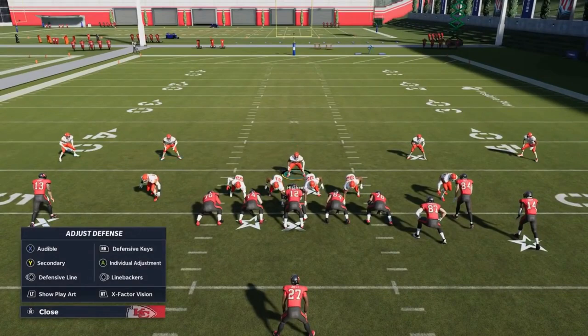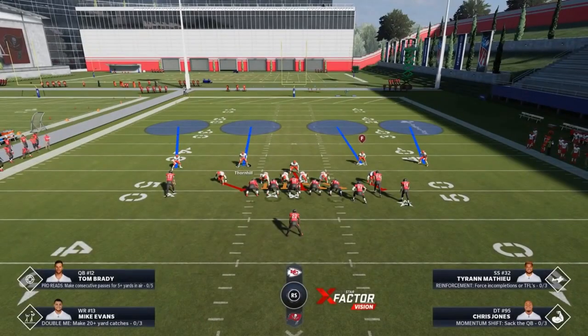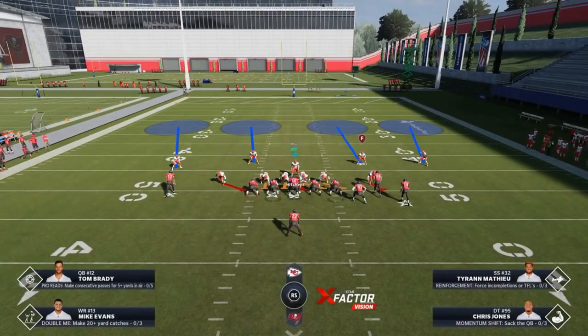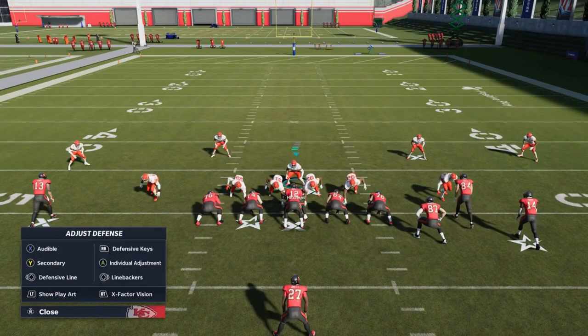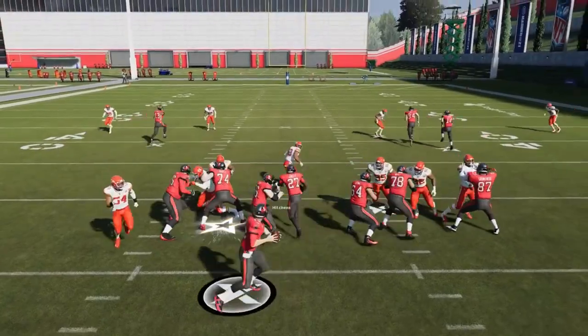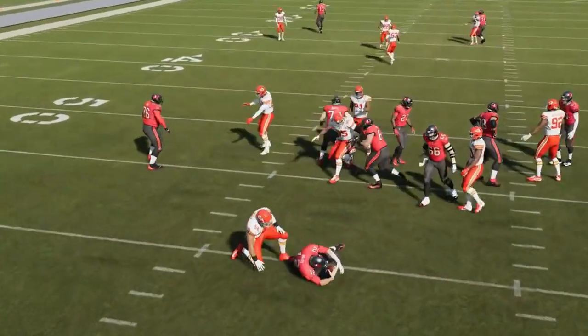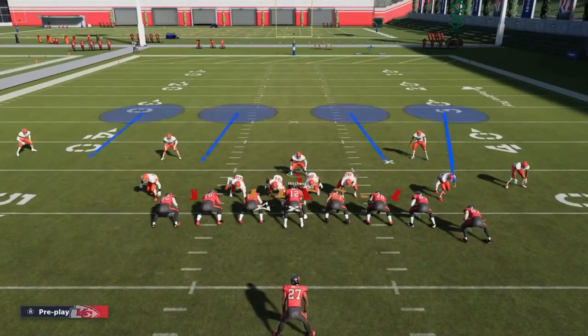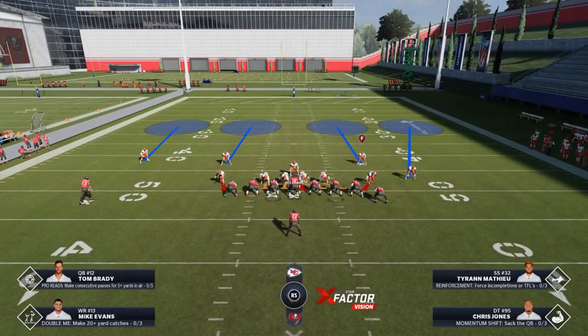If I want to make a blitz, I send them all — D-pad right, then down on the right stick to blitz all. This creates a really fast blitz. I have two ways to run this: if they don't have many receivers, I can user one of the safeties and play more of a middle linebacker role. If there are a lot of receivers, I user that guy and come down to the gap then back away into coverage. Tom Brady just gets sacked instantly.